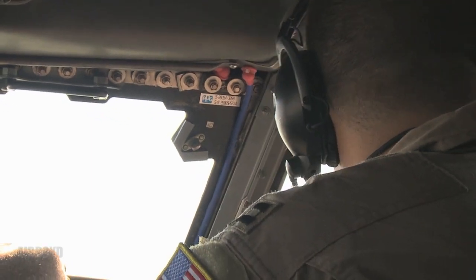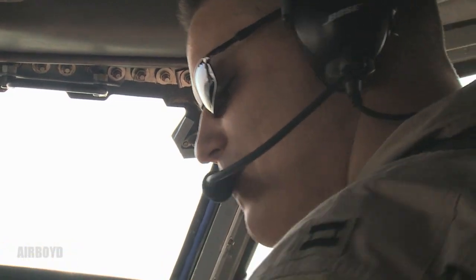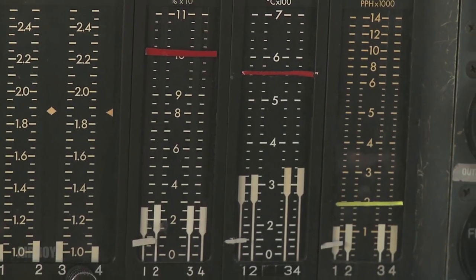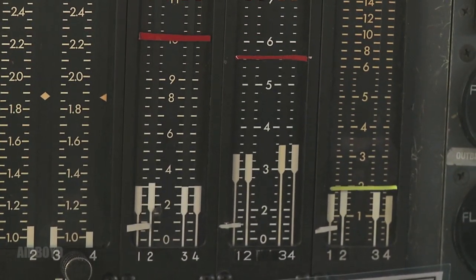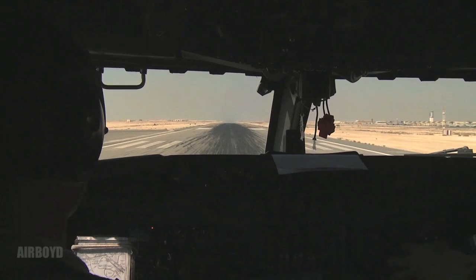Before takeoff checklist. Speed very clever. Four forward and detent. Flaps — fourteen, fourteen, two green lights. Stab true, five hundred feet. Clear for takeoff. Runway through. Winds are good. We are cleared for takeoff.